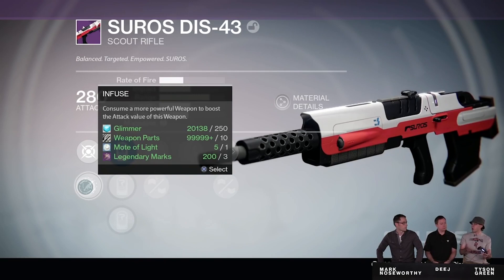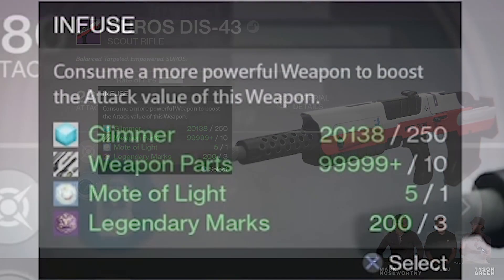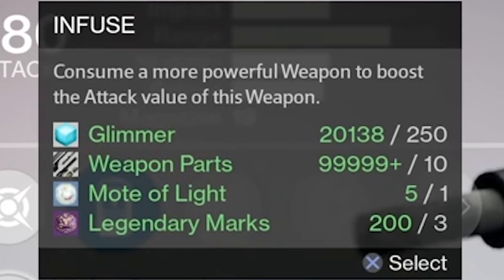Infusion is located within the perks section of the weapon when you go and inspect it. The cost of infusion is as follows: three legendary marks, a mote of light, 10 weapon parts, 250 glimmer, and a piece of gear that you are going to sacrifice in order to infuse into the weapon or piece of armor that you're actually using.